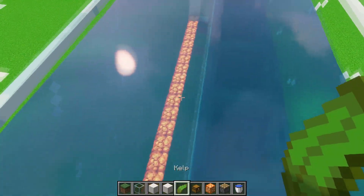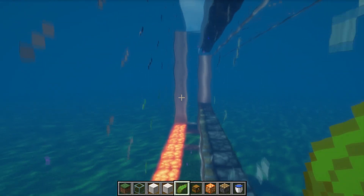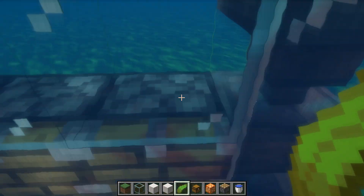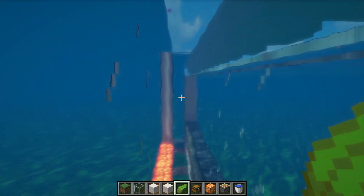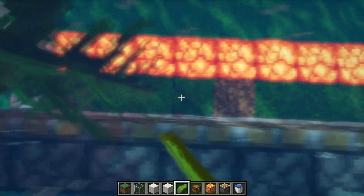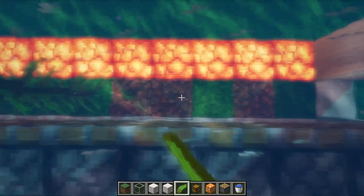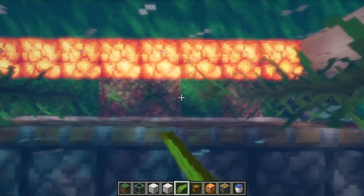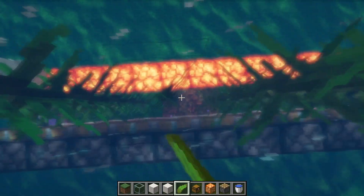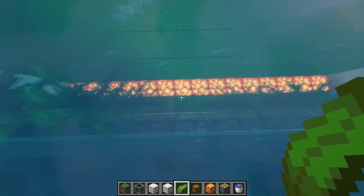Then place kelp all the way up to make all the blocks down here source blocks. This is important — if the kelp stalk never grows all the way to the top before the pistons cut it, the items will get stuck in the middle. Kelp converts downward flowing water into source blocks when it grows into the block, which is pretty convenient. You could just plant your 15 kelp and let them grow all the way, but that's time-consuming.